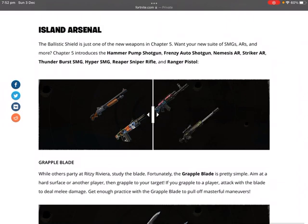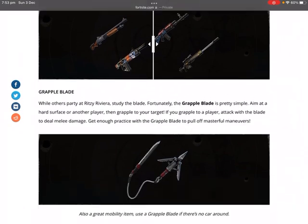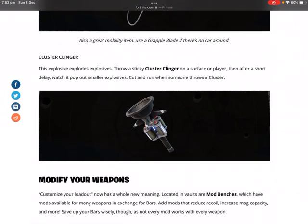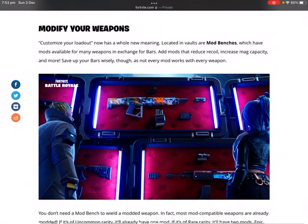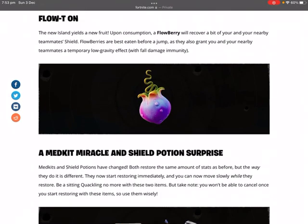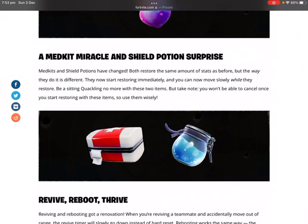That's really cool. Scrolling down, there's the Grapple Blade, which is probably the main mobility item in this new season. The Cluster Clinger, which is looking pretty cool. And then the Modify Your Weapons feature, which you saw in the trailer. And then there's this Plant Flowberry thing.